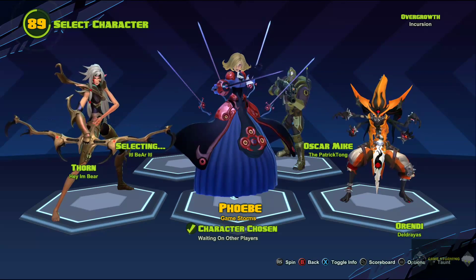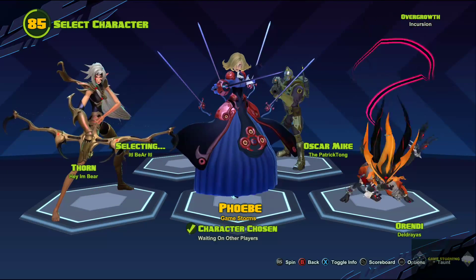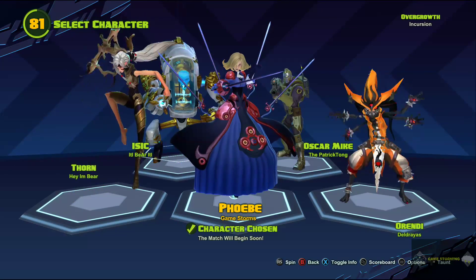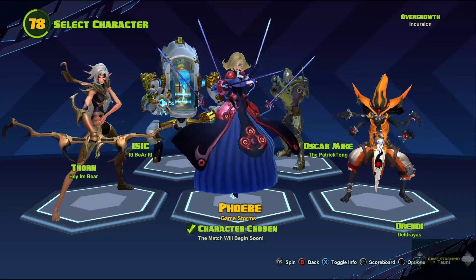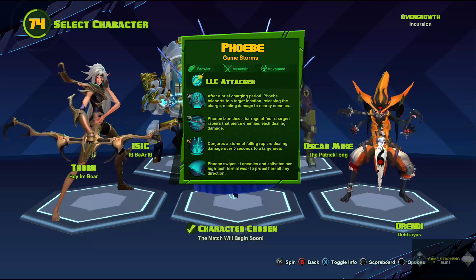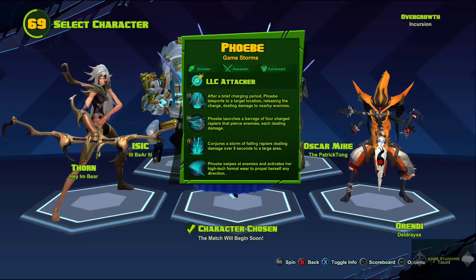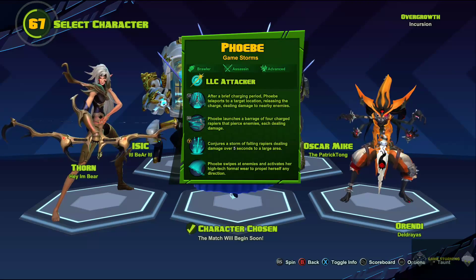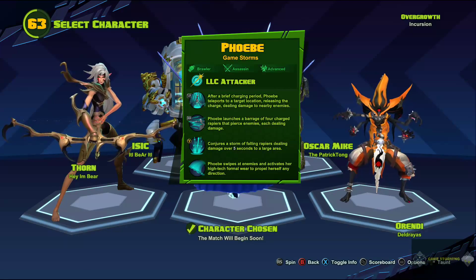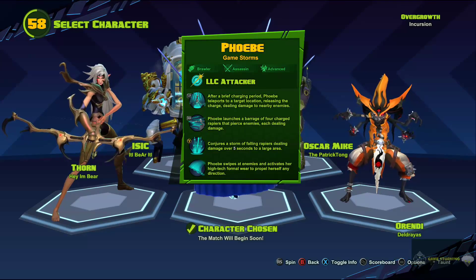What is up guys, it is GameStorms here back with some Battleborn beta. Today we're going to be using Phoebe — this is my second favorite character, if not maybe my favorite. I think I like her more than Thorn. She is a brawler assassin advanced, so she is going to be a melee user. As an assassin you don't want to go face-to-head — you want to hit them from the back, then when they turn around you already have the advantage.